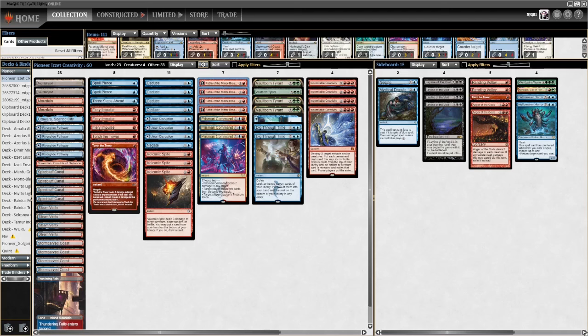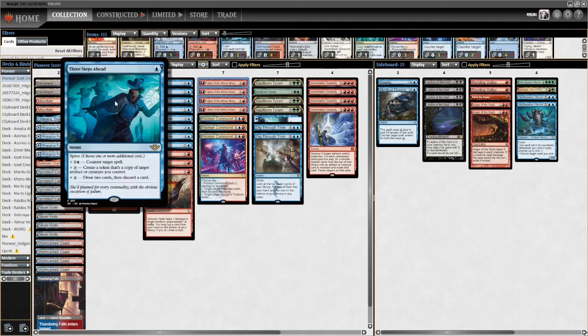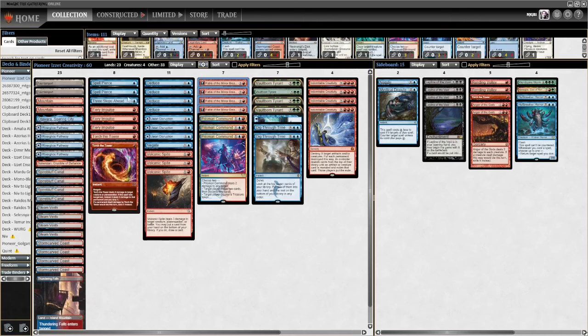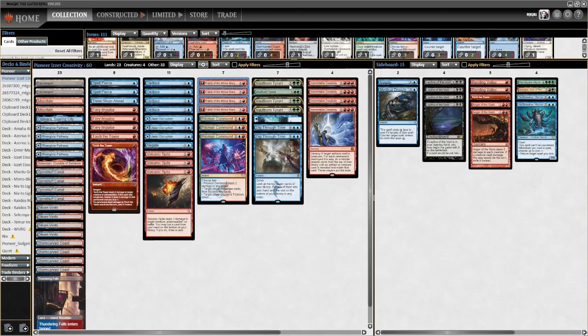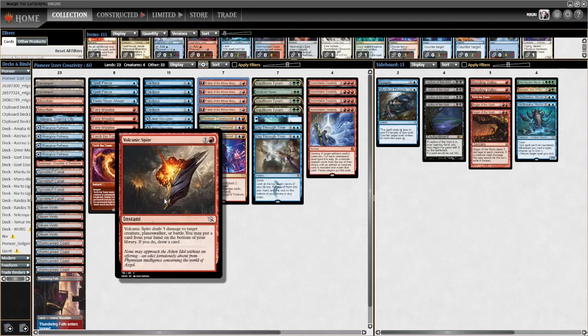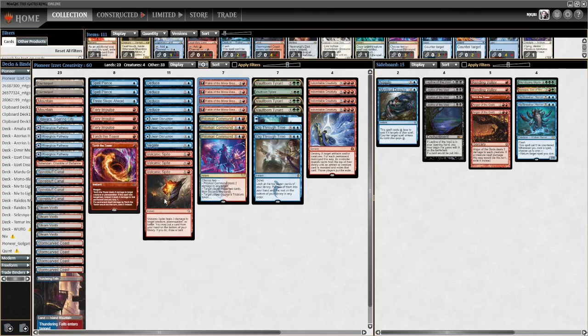Three Steps Ahead is an excellent spell - it can be a counterspell where you pay five mana, counter target spell, and draw two discard two. You can also make a copy of a creature, so we can copy Vaultborn Tyrant for extra triggers and try to win the game that way. Volcanic's Bite is also in there - if you draw a Vaultborn Tyrant you can put it on the bottom.